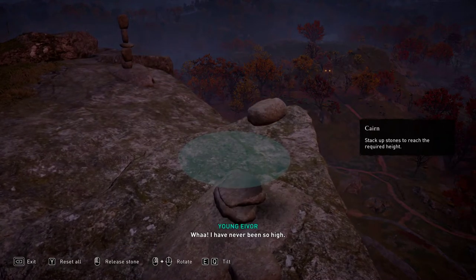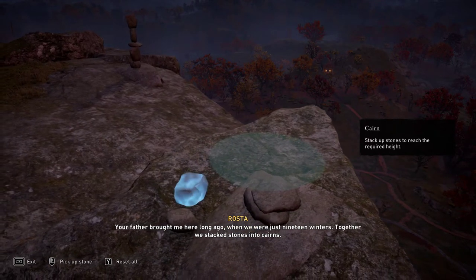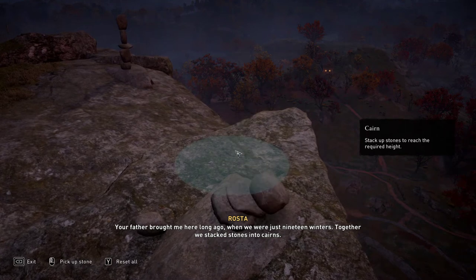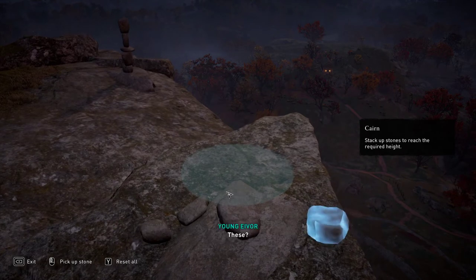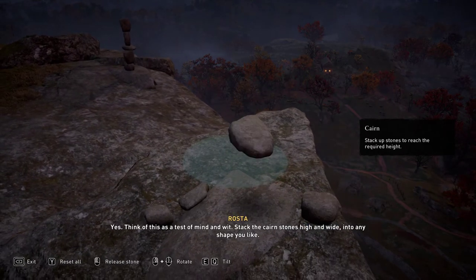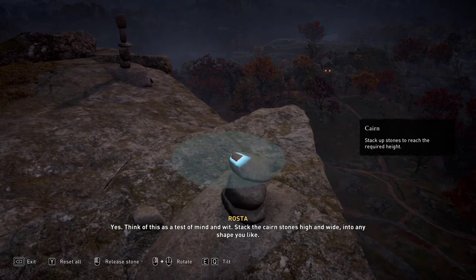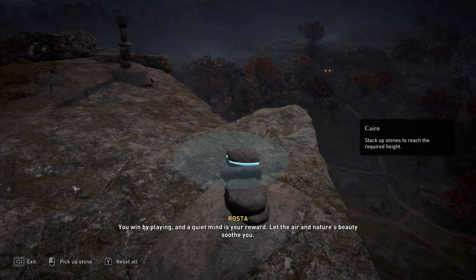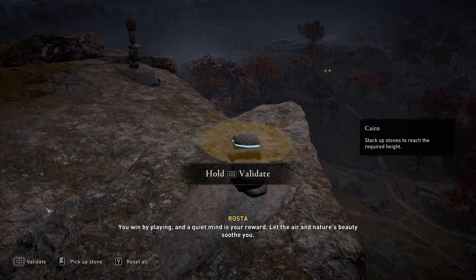Stand here and look out over the fjords, hold my hand. There you go. I've never been so high. My father brought me here long ago when we were just 19 winters. This is a minigame — stack stones into cairns. Think of this as a test of mind and wit. Stack the cairn stones high and wide into any shape you like. How do I win? You wouldn't — by playing. A quiet mind is your reward. Let the air and nature's beauty soothe you.